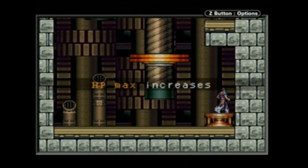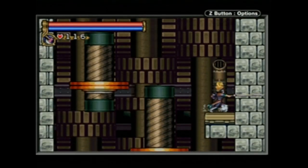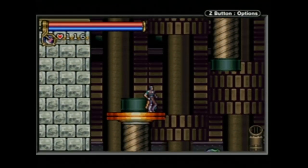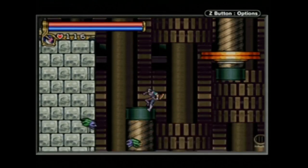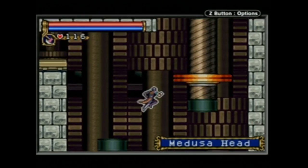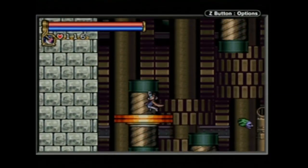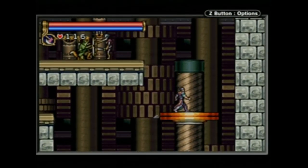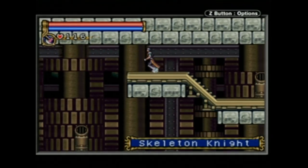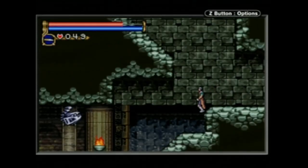Nathan levels up by collecting experience points from defeating enemies, which improves his stats. His stats include HP, MP or Mind Power, Maximum Hearts, Strength, Defense, Intelligence, and Luck. Hearts are consumed by using the familiar Castlevania sub-weapons represented here, such as the axe and holy water. However, there are only 5 sub-weapons in this game compared to Symphony's 9. Strength affects attack power, Defense determines damage from enemies, Intelligence affects MP recovery, and Luck affects the appearance of items dropped by enemies.